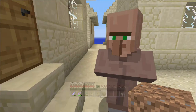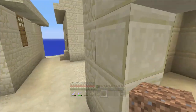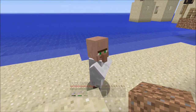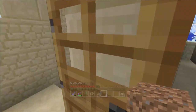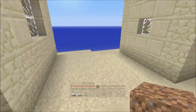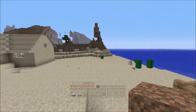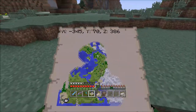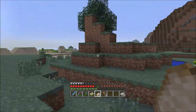Let's check their trades first. There's a librarian — actually there are two librarians. The trades aren't that great, but that's all right. Once it gets dark we're going to run because we don't want anything spawning here — we just want them to live peaceful lives.